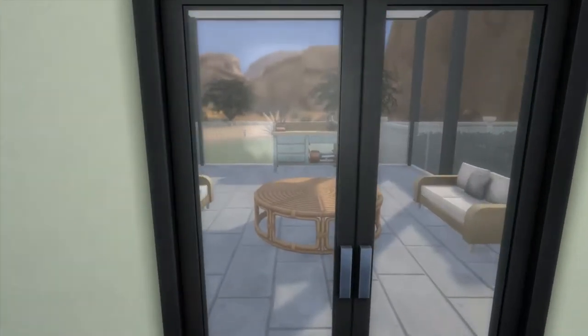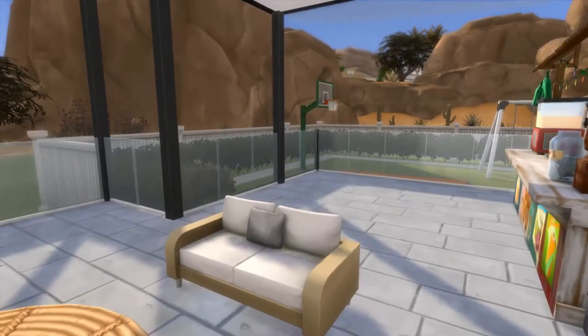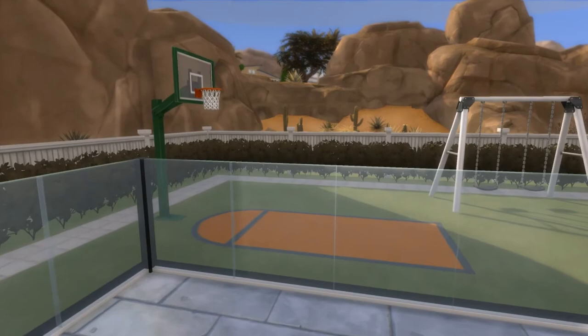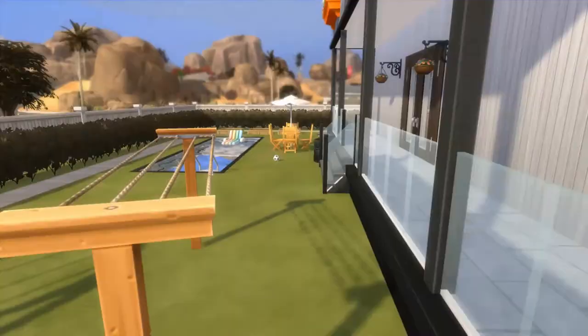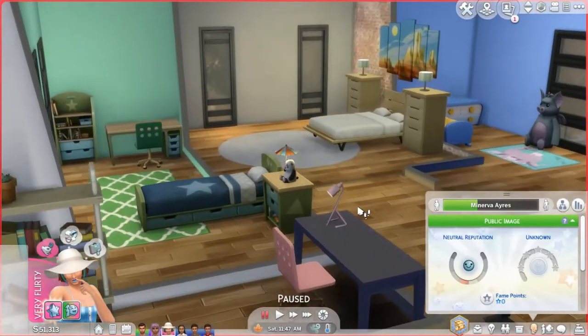They've got so much porch space in this house, it's so nice. Why did I choose the green basketball hoop? I should have chosen a black one or a white one — it looks better. And they've got a football too. I just want to show you the rest of the house.